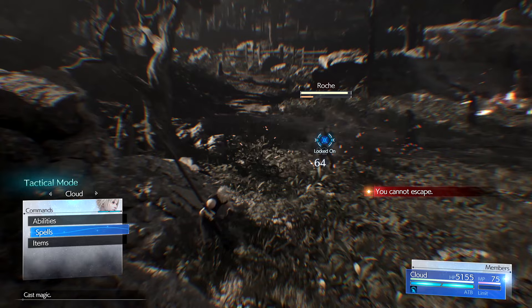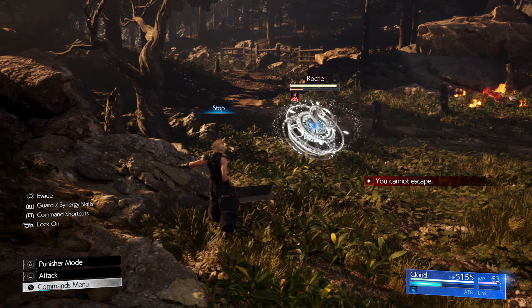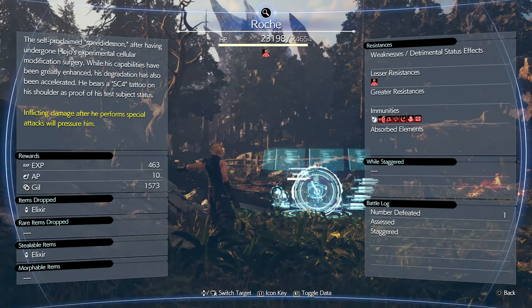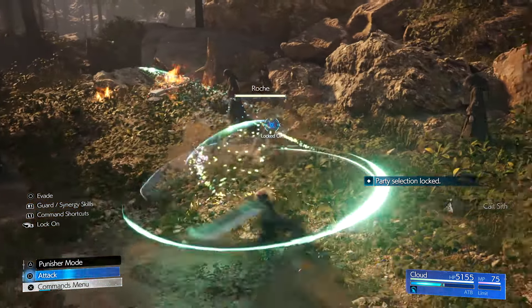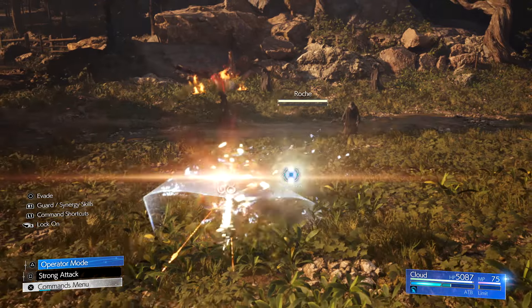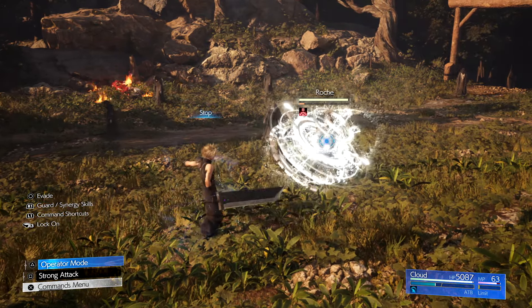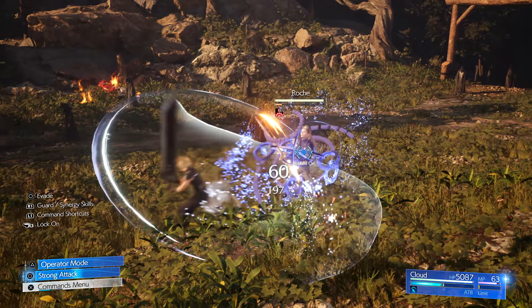Now that materia is out of the way, the next thing you need to know is how to counter Roche. He has a few attacks, some named and some without names. When you assess Roche, it tells you he is pressured by countering his special attacks — his named attacks — and you have a few opportunities to do that. When the fight starts, trying a frontal attack on him will 100% fail — he blocks and dodges. Instead, wait for him to attack you. Get some distance so you have enough time to react to his attacks.